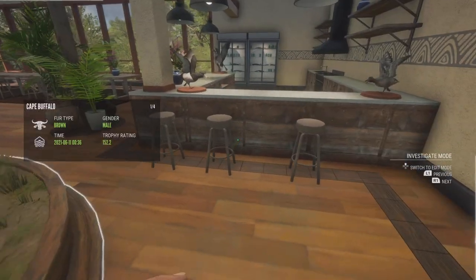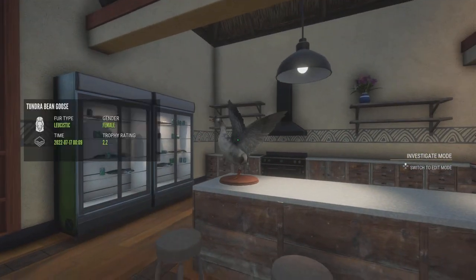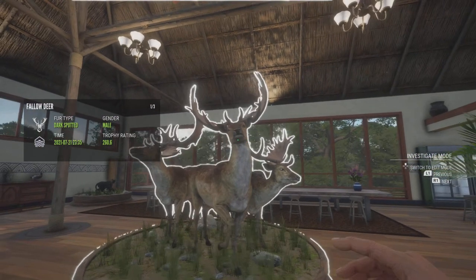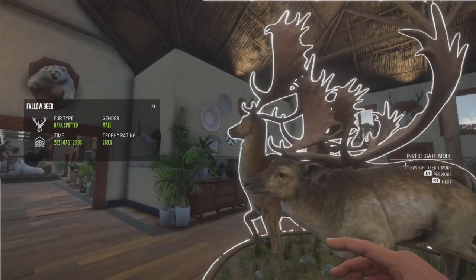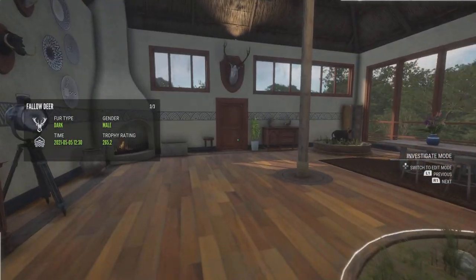Then up here we have some Ducks and Geese. We've got a Max Score Diamond Eurasian Teal, a Diamond Tufted Duck. Right here we've got a Leucistic Tundra Bean Goose — just a Female, still pretty cool. Here we've got just a couple Diamond Fallow Deer, something I thought were pretty special. The 260.6 is actually a Max Weight, so the fact that he scored that low I thought was kind of funny. And then we have the 265.2 — I think this one was my first ever Diamond Fallow Deer, so that's always pretty neat.